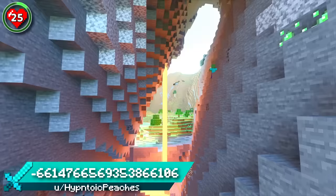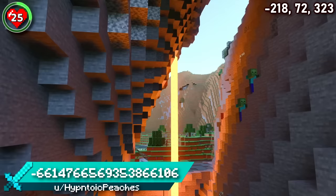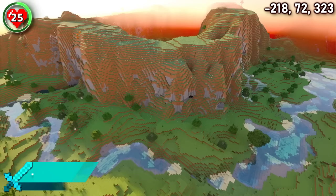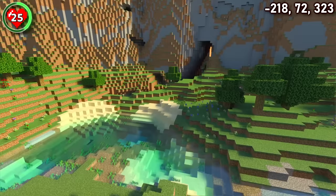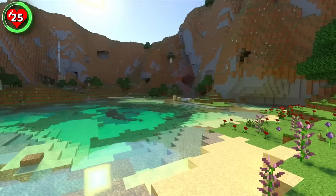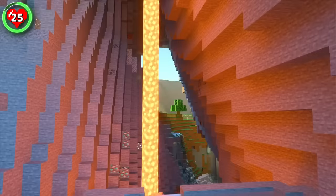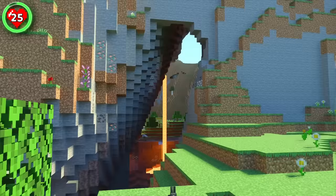Seed 25 allows you to build in a flower forest hidden away from the rest of the world. Who wouldn't want a build location with a secret entrance? Follow the river around this hill until you find the gap in the steep meadow wall. Head on through to find the enclosed flower forest with a peaceful little lake. Building and living here would be such a relaxing experience.